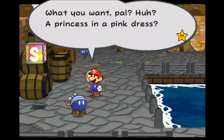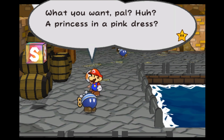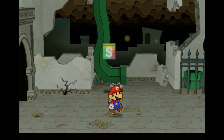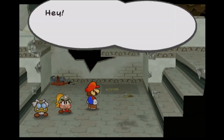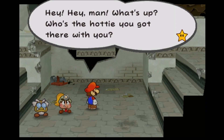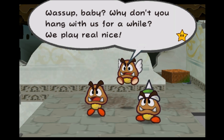Paper Mario: The Thousand Year Door is the second installment in the Paper Mario series, released on the Nintendo GameCube in 2004. The game is an RPG, like the first Paper Mario, featuring both turn-based battles and puzzle and platforming challenges on the overworld, as well as collaborating with a party of friendly characters.